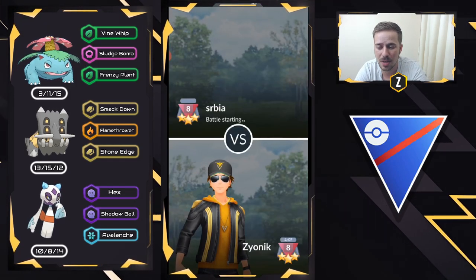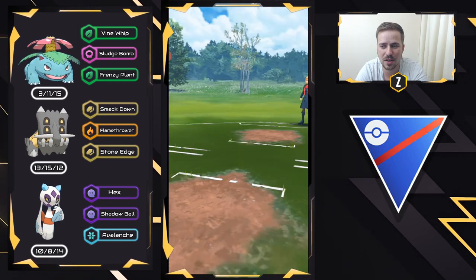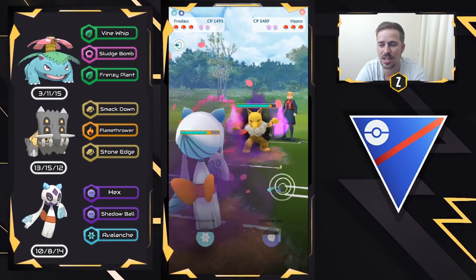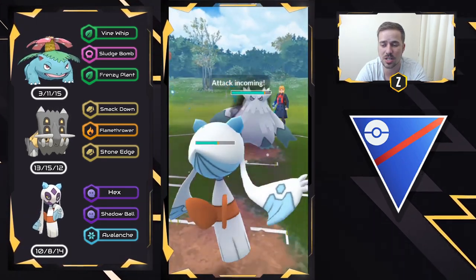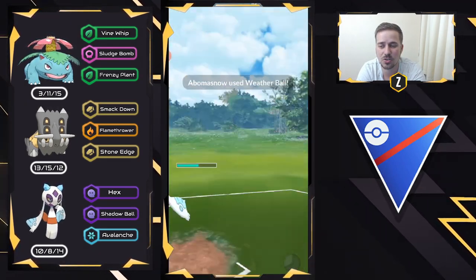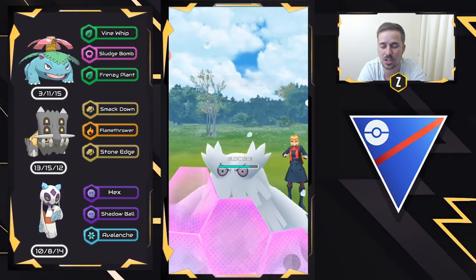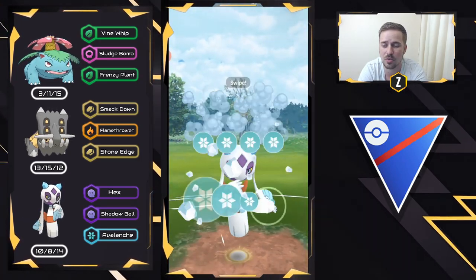Now we move into the final battle, showing another counter — a Shadow Hypno. Hypno is very dangerous because Venusaur is part Poison typing. We see a Shadow Hypno and go straight into Froslass. They load up and swap into a Snowy Castform, which is really interesting. Snowy Castform has access to Weather Ball, so we go for Avalanche — it's part Grass typing, so Avalanche still does nice damage. We get a shield, which is fantastic, and we build up again to a back-to-back and fire right away.